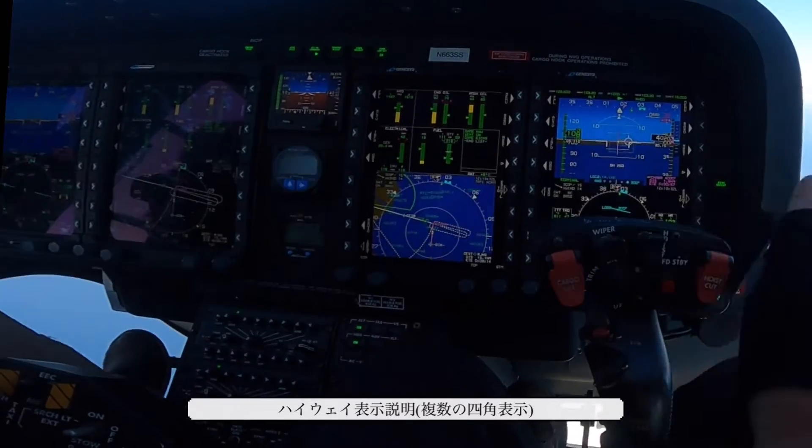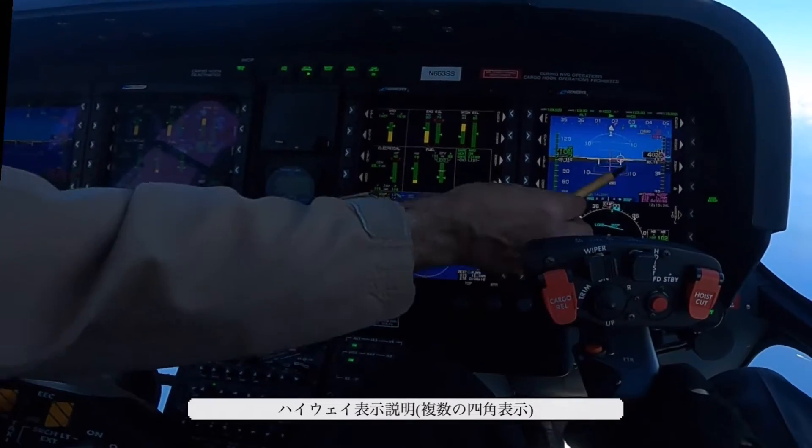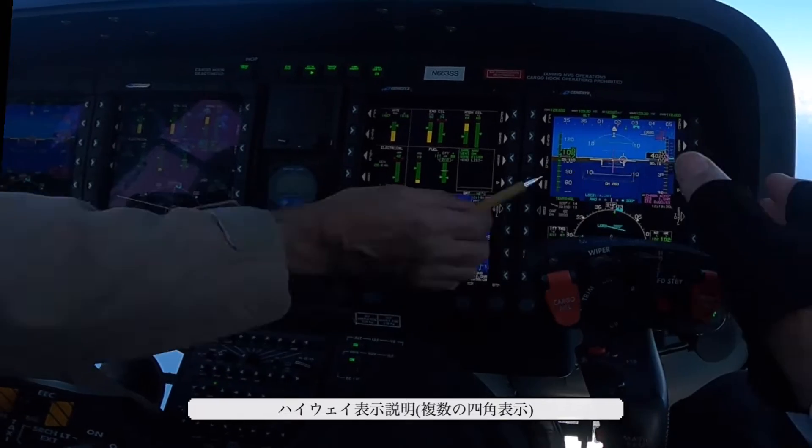You can see the highway in the sky — this green flight path. This is the flight path vector, and it's going through the highway in the sky. This is giving us the approach to the highway.